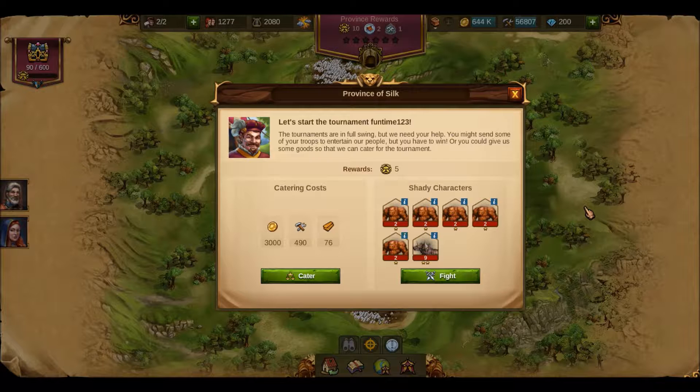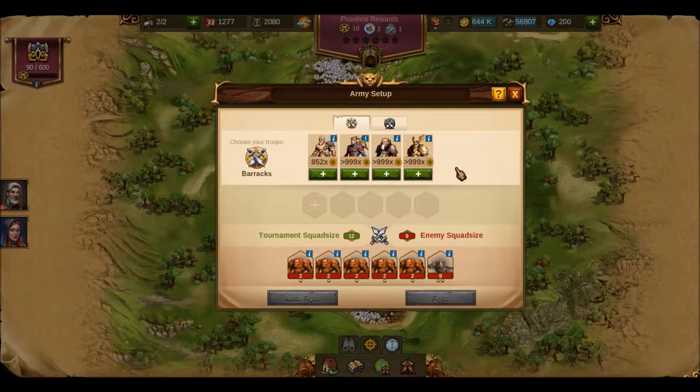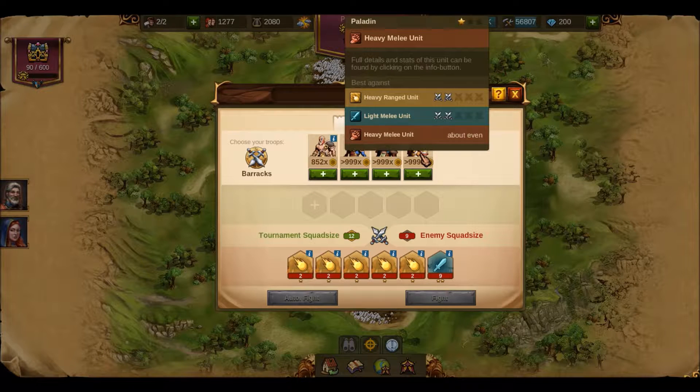Hello everyone, this is Nomar here again. Today we're going to be showing you a tournament fight in the Silk Province. For this fight we will be using Chapter 2 human fighters. This is a fight for newbies and we will be facing one dog and five stylings. This is a very easy fight in the tournament.